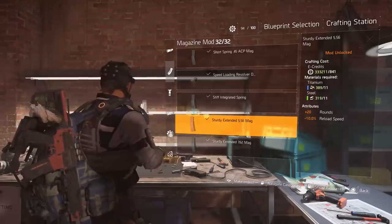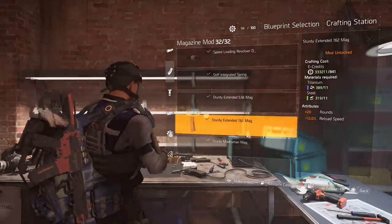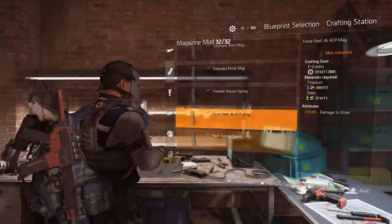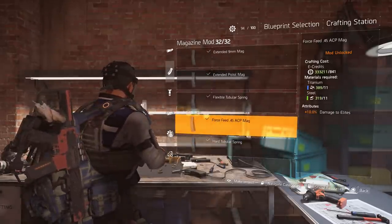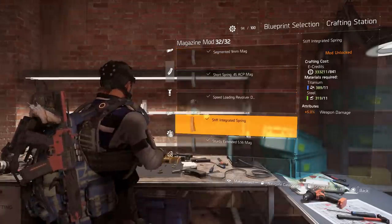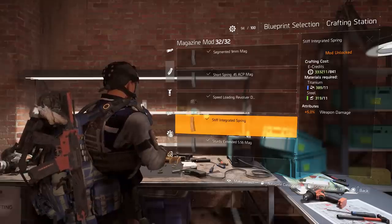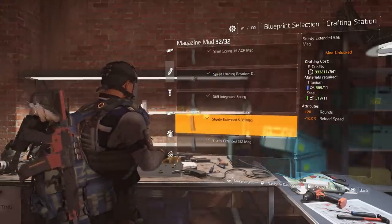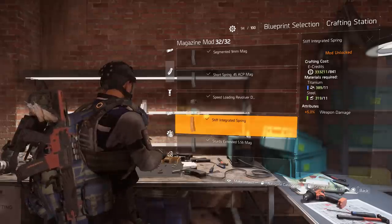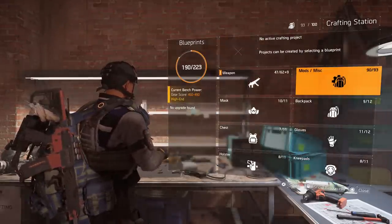From the daily SHD project I've gotten the sturdy extended mag — that's plus 20 rounds, negative 10% reload speed. I got the 7.62 extended mag from the daily, the large pouch plus 35 rounds from the daily, and also the stiff integrated spring which gives plus 5% weapon damage. That last one fits on your sniper rifles.